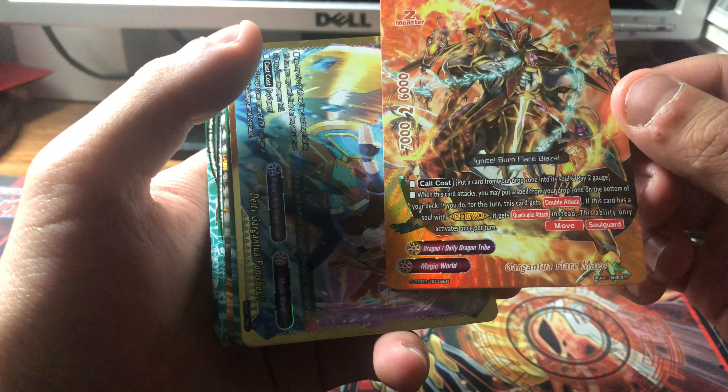Moving soul guard — pretty cool. Behind it is Gargantua Ice Mage: pay two gauge and put the top card to the soul, size two, six-two-six. When it enters the field gain two life, and if it entered by G Evo, plus three.